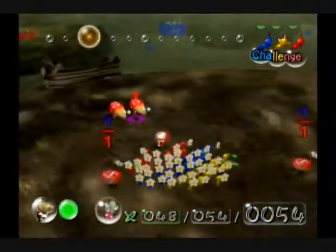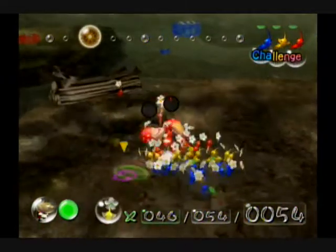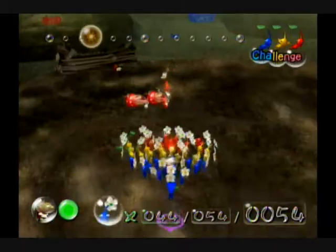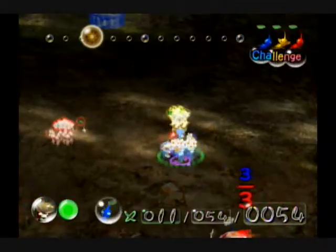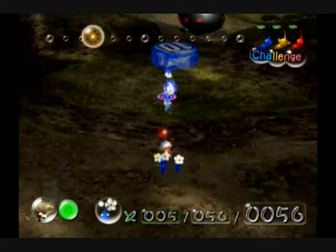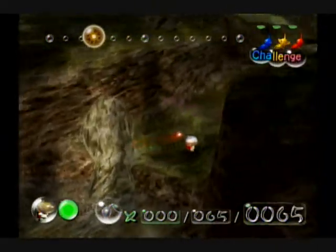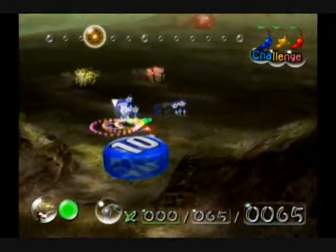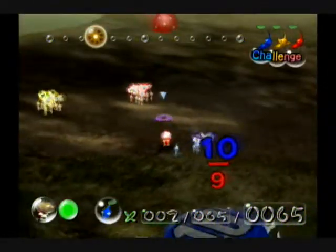It's important to be fast but also keep your Pikmin doing about equal amounts of things, because you don't want one Pikmin number to get too overpopulated, especially at the beginning. You want a pretty equal number of Pikmin — like 40-30-30 is pretty good — because you're going to want a slight advantage in Blue Pikmin for this area, but it doesn't have to be too great.